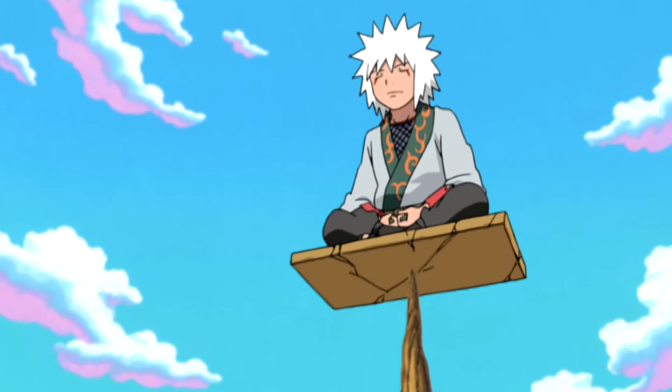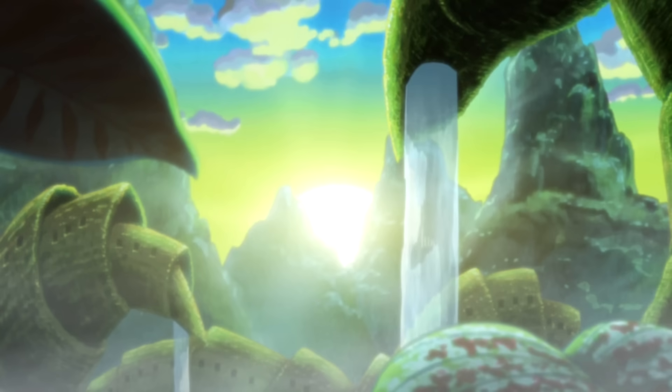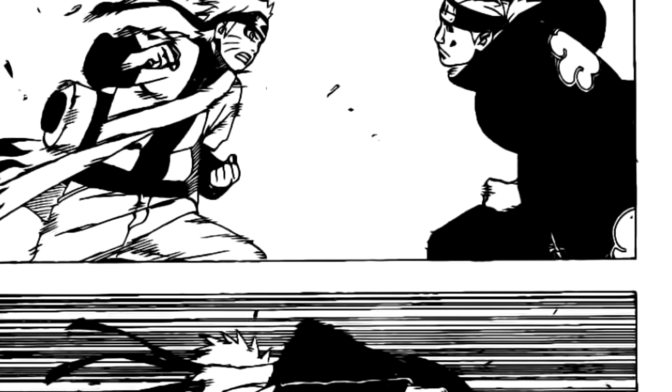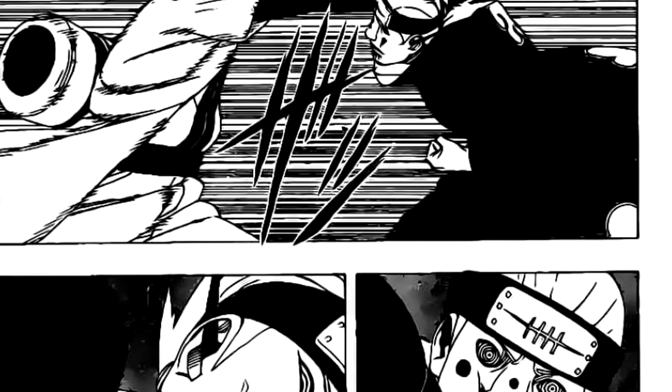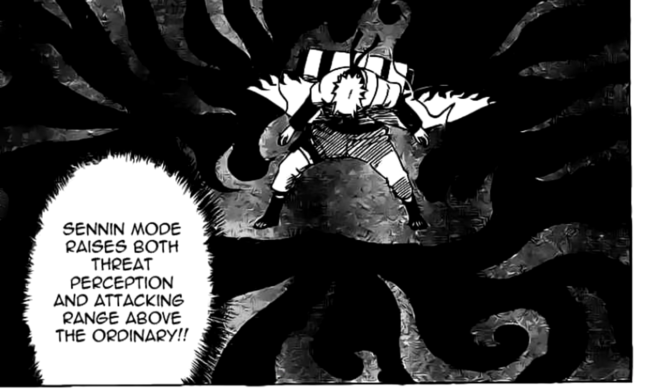Additionally, users of Sage Mode have access to techniques that non-Senjutsu users don't. While these techniques vary based on where a person learned to use Sage Mode, they all incorporate natural energy. In the case of people who learn Sage Mode from Mount Mioboku — like Jiraiya, Naruto, and Minato — this ability is Frog Kata. Frog Kata takes the natural energy used to create Senjutsu Chakra and makes it into an aura surrounding the user's body. This aura can't be seen by anybody — even people with eyes as advanced as the Rinnegan — unless they have access to Sage Mode themselves. With this aura, it's possible to amplify the force and increase the range of physical attacks, which Naruto did on multiple occasions during his battle with Pain.